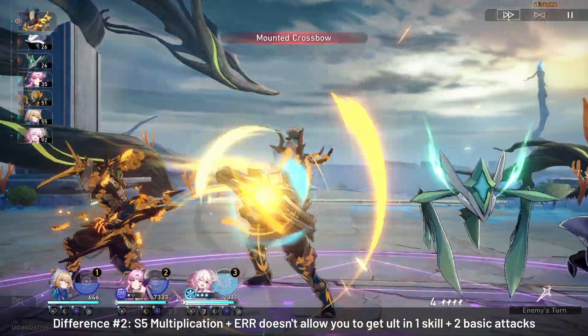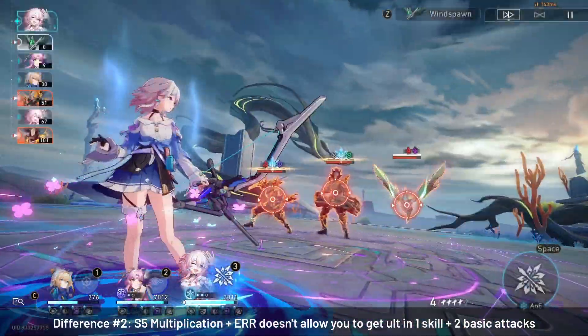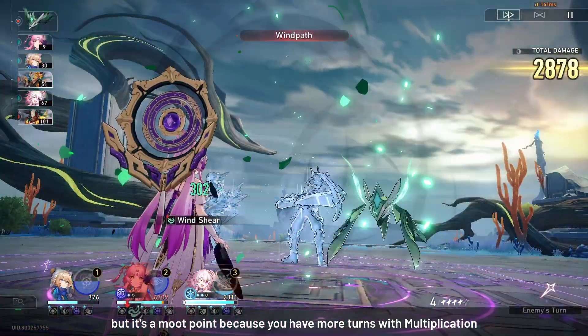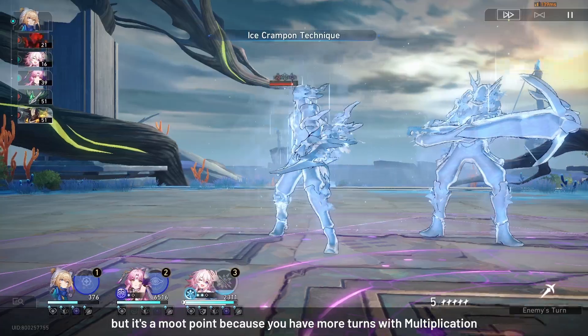The difference is that with ERR only and no energy regen for Multiplication, you cannot do the Post-Op trick of using only 1 skill and 2 basic attacks to get an ult. But it doesn't matter, because the extra turns you get from the advance forward for Multiplication gets you to have your ult just as fast anyway.